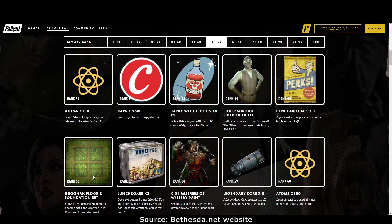Rank 56: the Grognak floor and foundation set — sort of a jungle theme. Rank 57: lunch boxes. Rank 58: the X01 Mistress of Mystery paint. Rank 59: legendary cores. I have about a thousand legendary cores — I want modules, more modules please. Rank 60: more atoms.